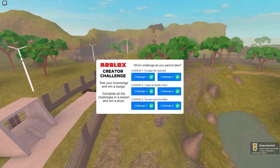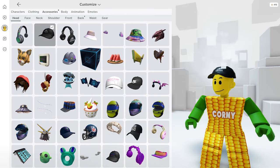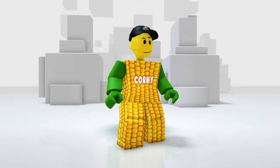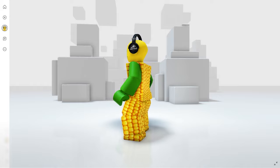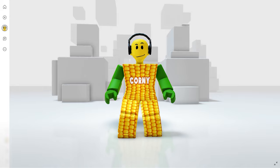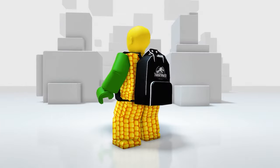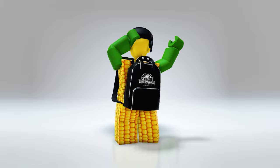We got all three badges and our rewards should be in our inventory. These items are related to Jurassic World. Let's check the cap — it's nice. Now the headphones — honestly it fits my avatar well. And now the backpack — cool, I can use this for school. Here's how they all look when worn together.